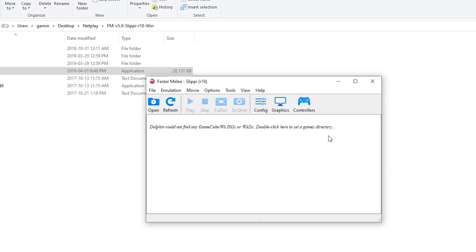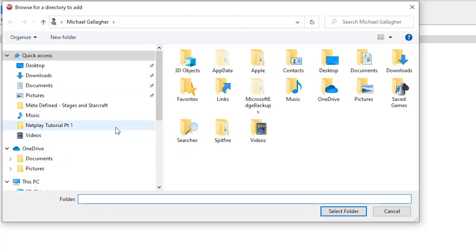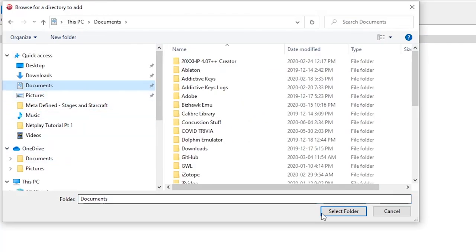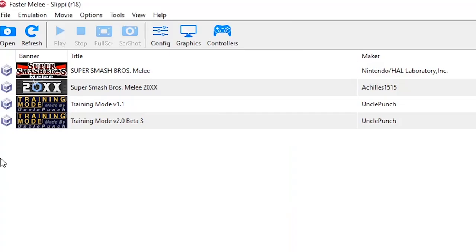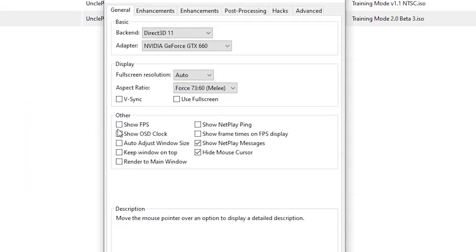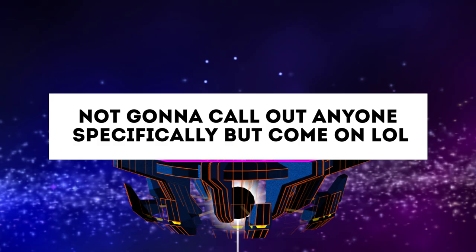First, you'll need to direct Dolphin so it knows where to find the Melee ISO. Locate the folder that the ISO is in — in my case it's in my Documents folder — and select it. In the future, put any other ISOs you want to play in the same folder so they'll appear in the dropdown menu. Next, click on the graphics button in the menu and make sure you check the Use Fullscreen option, as running the game in windowed mode will be quite a bit laggier. Do not run the game in windowed mode — we literally have pro players who don't know this and then complain about how laggy Netplay is.